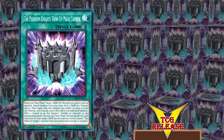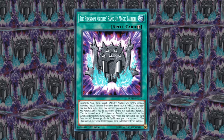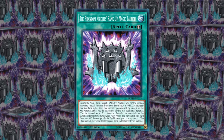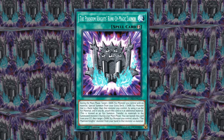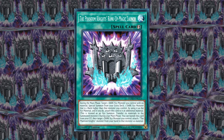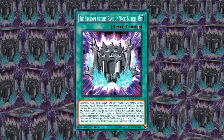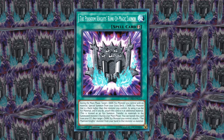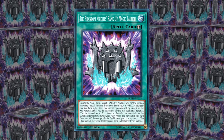The Phantom Knight's Rank-Up Magic Launch, however, has a little more potential. This is a rank-up spell, and is specific to dark Xyz monsters. It also attaches itself as an additional material. There is a PK effect to add even more material to the monster, but just being able to unlock some higher rank Xyz opens up a lot of opportunities. This is one of the better rank-up magic spells in my opinion — simple, but simple can still be good.